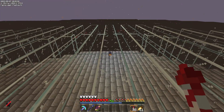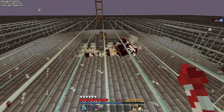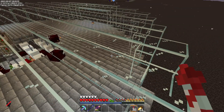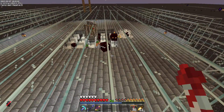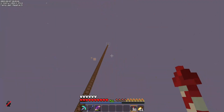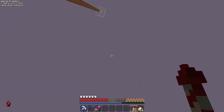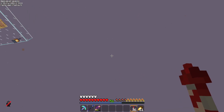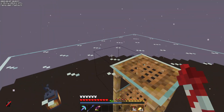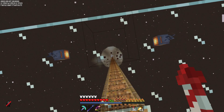We have our AFK spot up there which is at build limit on Java. This is a super simple farm — you could build this below in the nether if you're playing on Bedrock and it would still work, though you'd probably have to do a lot of spawn proofing. If we fly up to the platform here and just stand here, I can show you just how well this thing works.